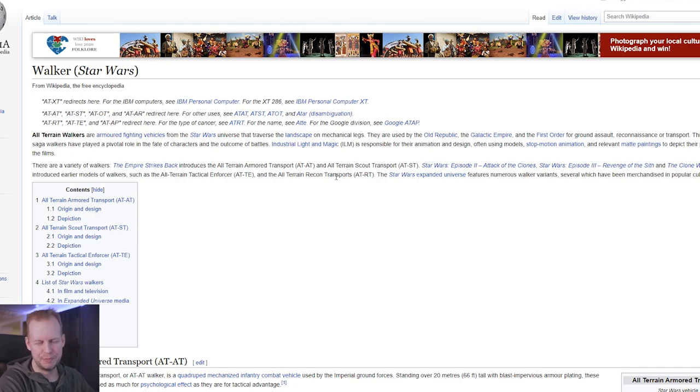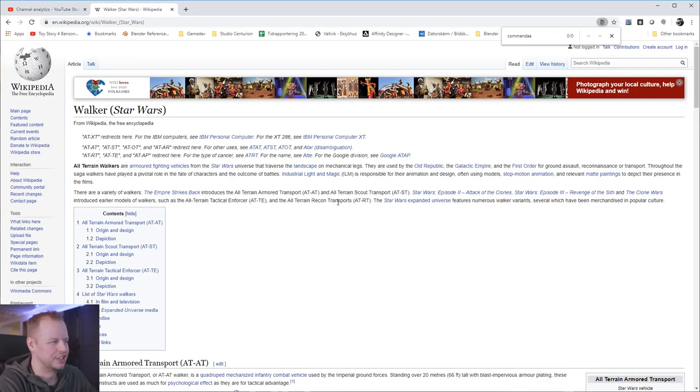I should do some more research before I say what I'm going to model. I thought it was called AT-AT command because that's what we used to call it as a kid. So in this video you're going to see me saying AT-AT command a lot, but I don't think that's what it's called at all. It's just a plain walker — an AT-AT walker, all-terrain armored transport, according to Wikipedia.